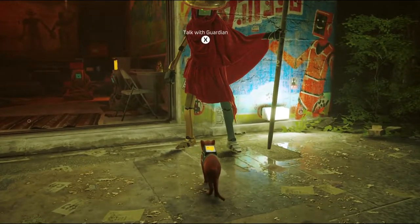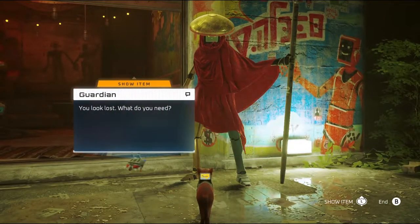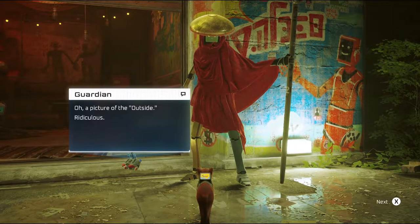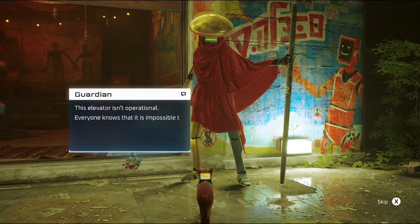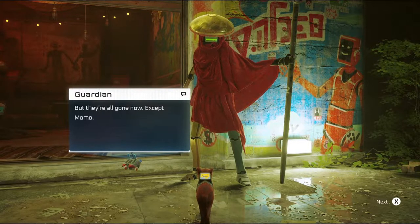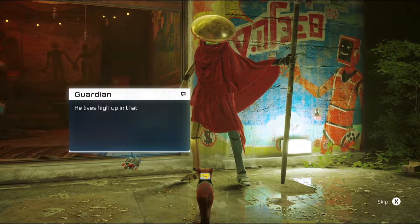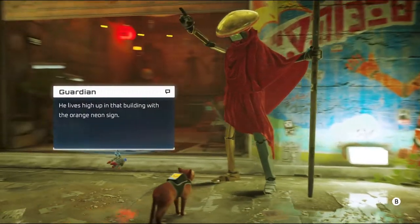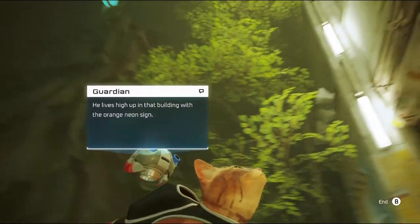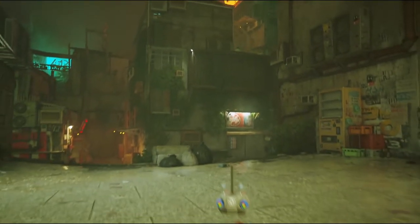Talk with Guardian. 'You look lost. What do you need?' Do you want to look at my postcard? 'A picture of the outside — ridiculous. This elevator isn't operational. Everyone knows it is impossible to leave this place, except the outsiders — but they're all gone now, except Momo. You can try to talk to him if you want, but he gave up on trying to leave. He lives high up in that building with the orange neon sign.' We'll head up there in the future.